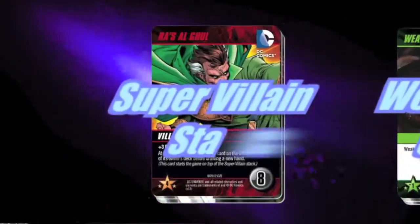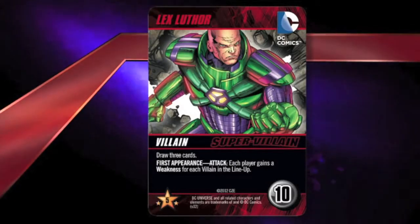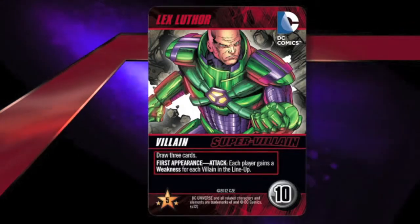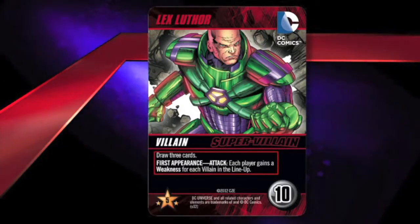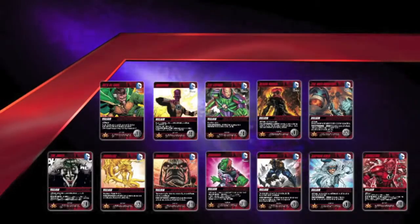Supervillain cards are high value cards that also take quite a bit of power to defeat. Each supervillain also has a first appearance attack. In this case, the attack for Lex Luthor is: each player gains a weakness for each villain in the lineup. There are twelve total supervillains included with the DC Comics Deck Building Game.